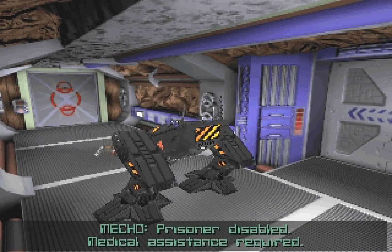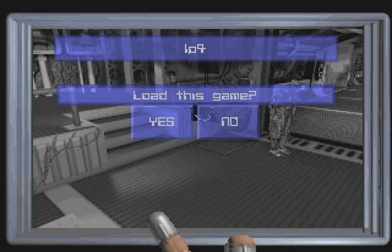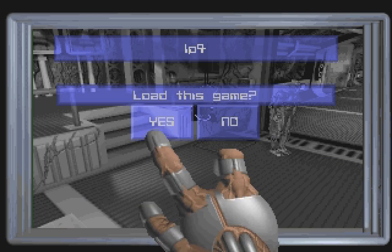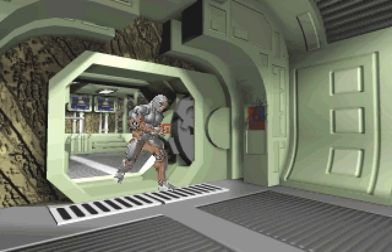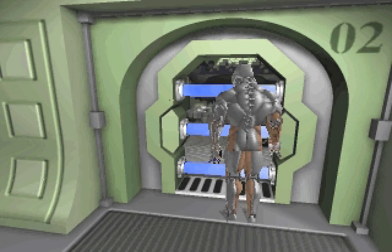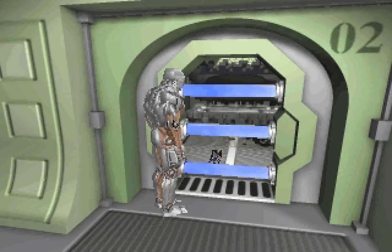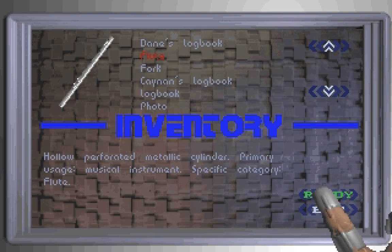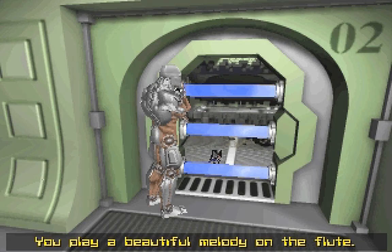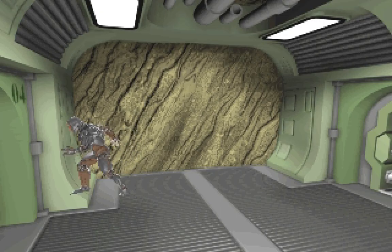That doesn't really work. Maybe we need to take a look again at this other cell that contained the high-security prisoner. We couldn't actually disable the force fields, and we can't just walk through them either. Maybe the flute will help — I'm not sure. Whatever is in this cell, it is not impressed by our capability of playing the flute.